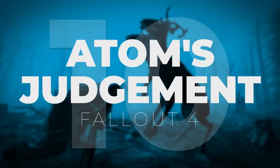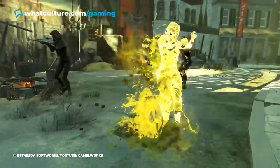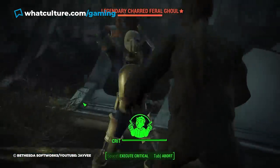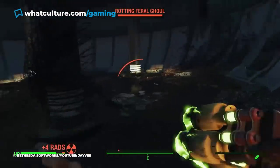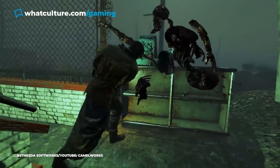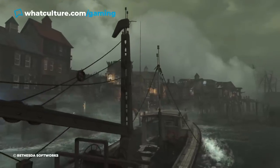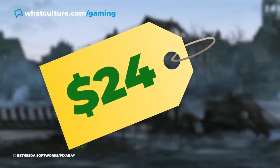#10: Atom's Judgment, Fallout 4. Fallout 4 released a number of additional weapons in its numerous DLC expansions, though perhaps the best of the lot is Atom's Judgment. It's an ultra-powerful variation on the Super Sledge melee weapon, which beyond dealing 40 base damage, also doles out at least 100 radiation damage per hit, and far more if you max out all your damage perks. Because Atom's Judgment was exclusive to 2016's Far Harbor DLC expansion, you first had to throw down around $24 to access it.